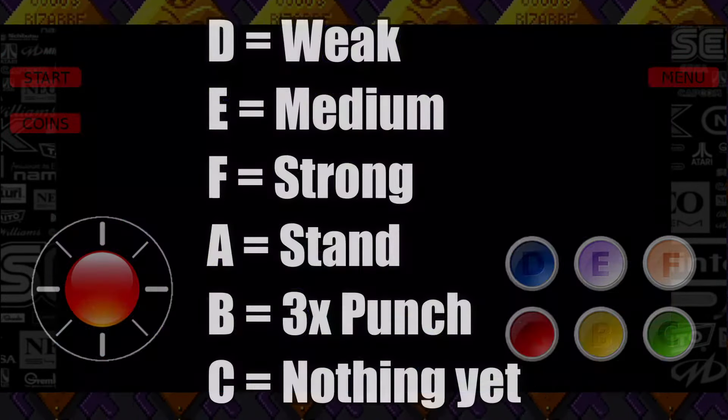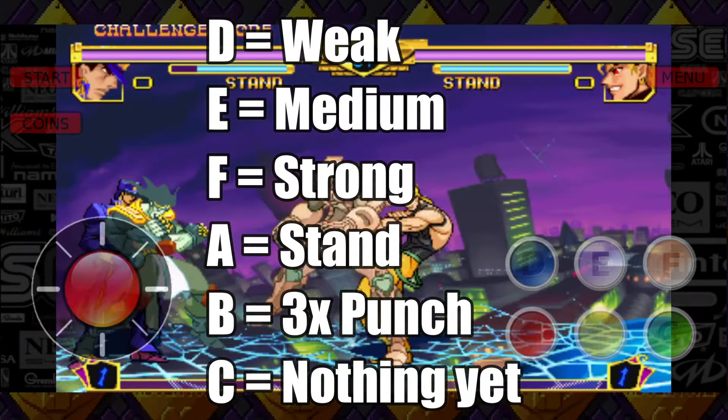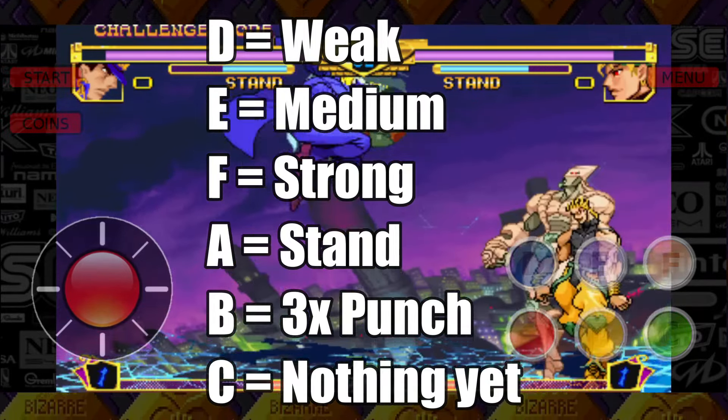The attack buttons are as specified: D is weak attack, E is medium attack, F is strong attack, A is stand, B is three-punch macro, and C is currently unassigned.